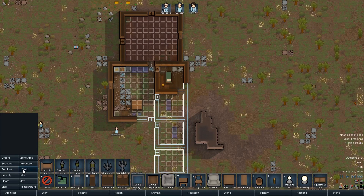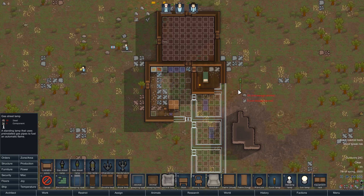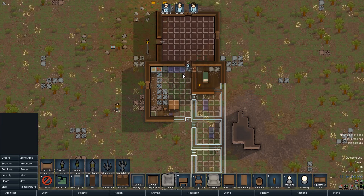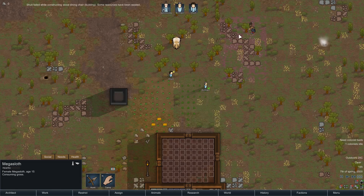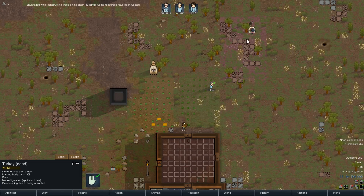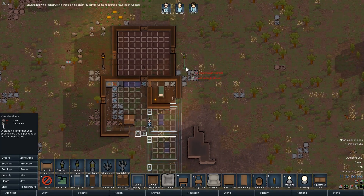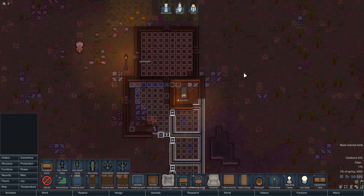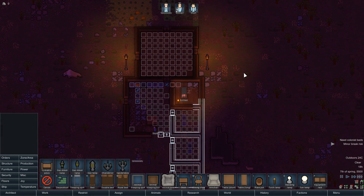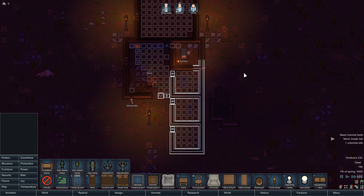I want to see what the gas lamp looks like, so I'm going to build one just outside. That was fast — and there's a mega sloth. Dead turkey as well, always good. These lamps are really quick to build — let's put one there and one there. This is actually quite atmospheric!